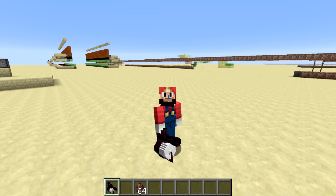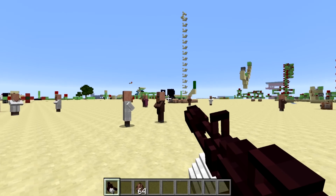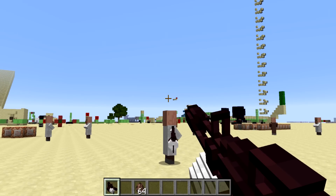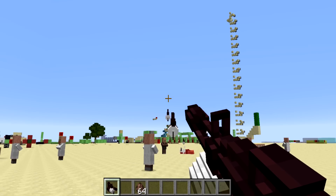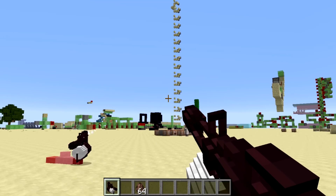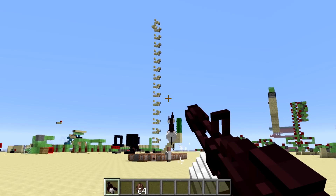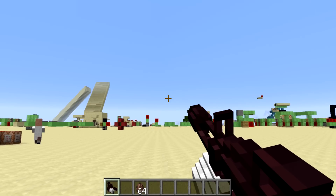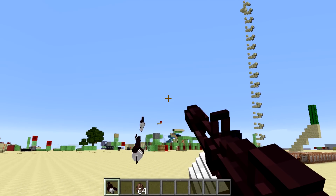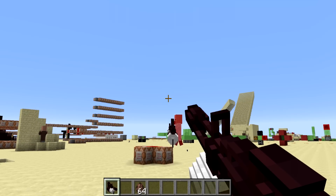I think it looks pretty good. I modeled this after the minigun from Team Fortress 2. The only thing is, it's just a retextured snowball, so when I do start shooting, it's actually shooting mini-miniguns. So that's obviously not really what I wanted. It's also a little unfortunate that it shoots them from my belly rather than from the nozzle of the gun, but nothing much I can do about that either.